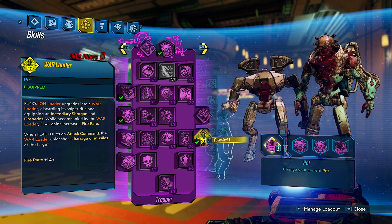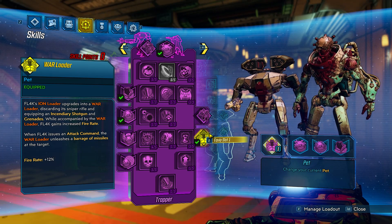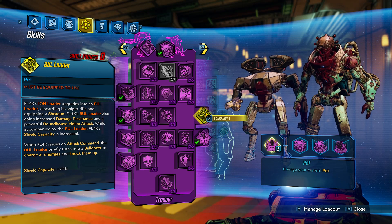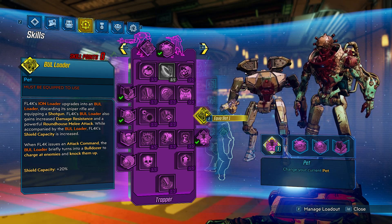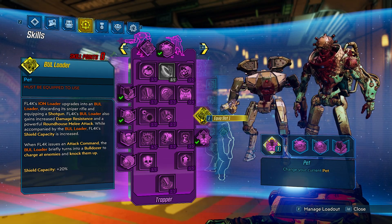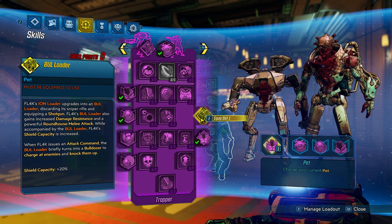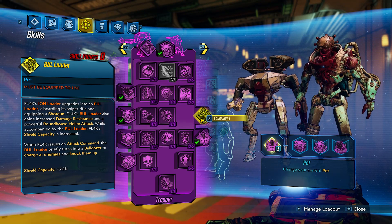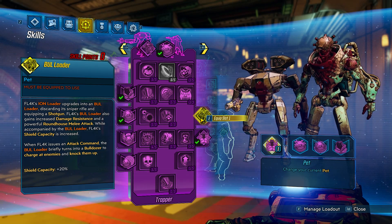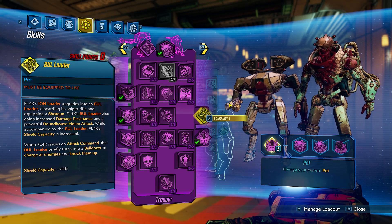We're trying to use the attack command more often with this build to get the added benefit. The third option is the bull loader - it gains damage resistance and a melee attack, and it uses a shotgun. This is more for crowd control because when you issue the attack command, he turns into a bulldozer and runs straight towards the enemy and knocks them into the air. This works probably better with a team - I do solo, so it's not as useful.